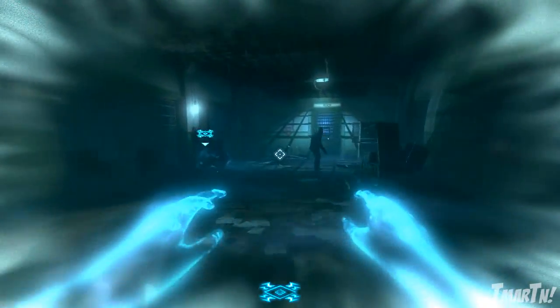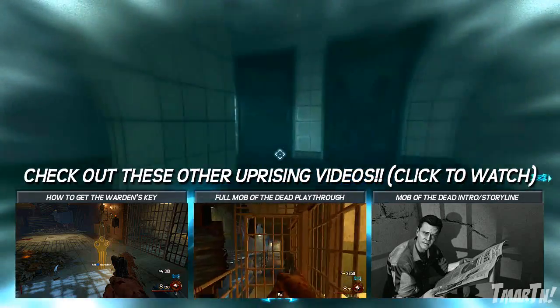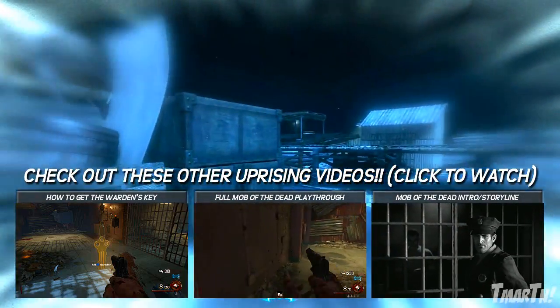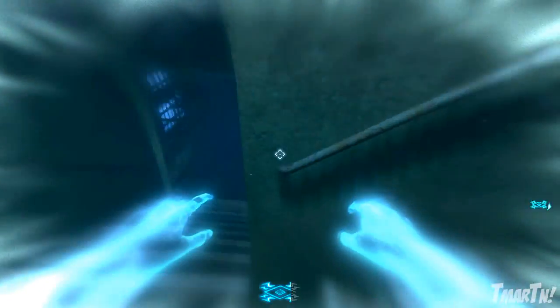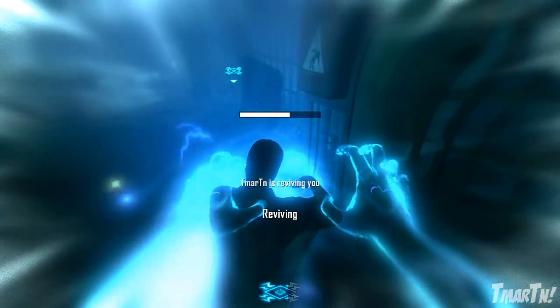What's going on guys? T-Mart here and I'm super excited to bring you guys into the Black Ops 2 Tips and Tricks video. In this one I'm going to teach you guys exactly what you need to do step by step to find all the different plane parts, put them together, get to the roof, get on the plane and then fly to the Golden Gate Bridge where you can pack a punch.